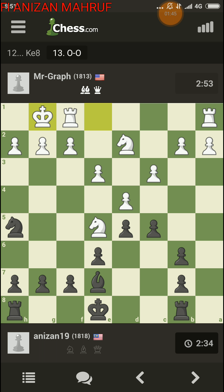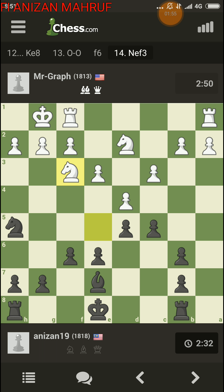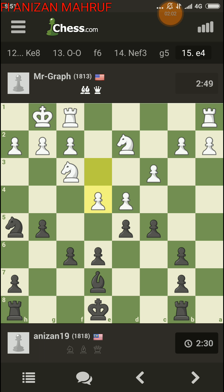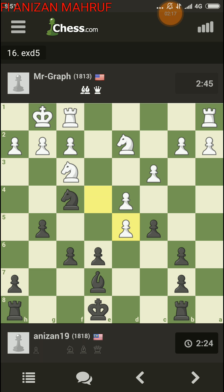I might have to kick his knight out — let's kick him out of f6. He's gonna play g4 next so I have to play g5. Should I play knight f4? Yeah, I guess so. Now I have to do something with my rooks.